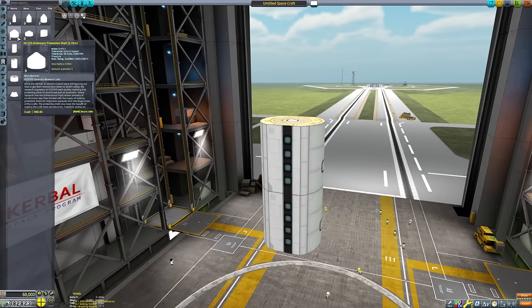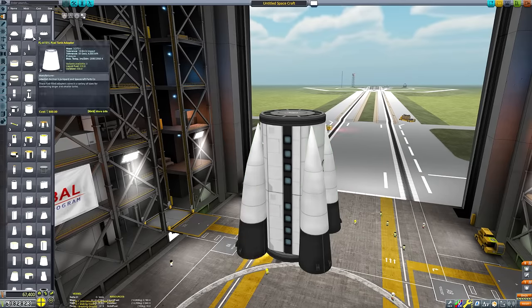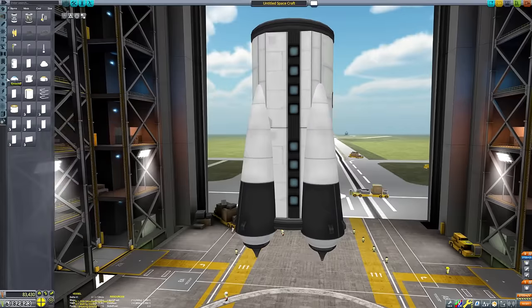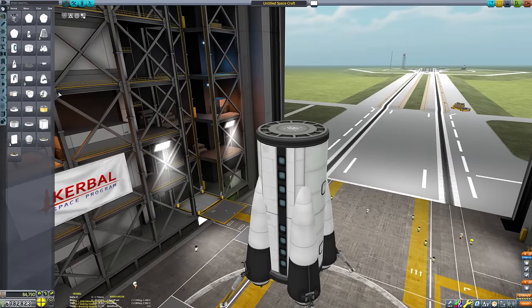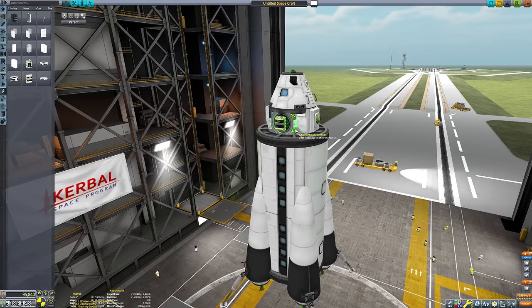Hello everyone and welcome back to another episode of the Blunderbirds, the series in which I find other players' stranded Kerbals and subsequently rescue them. Today we're going to be rescuing 35 Kerbals from the surface of Duna, who were sadly stranded there by Reddit user Sagebrush Ocean. So that's what we're going to be doing in this video.